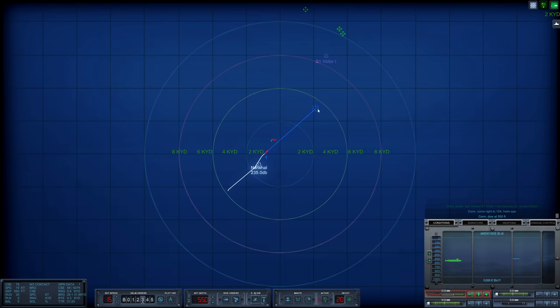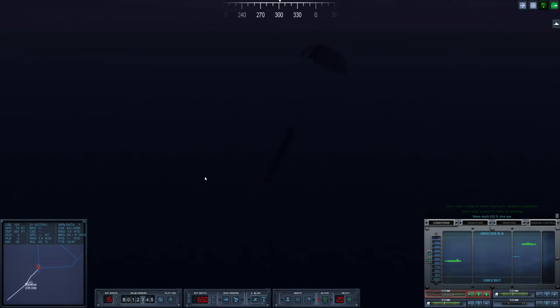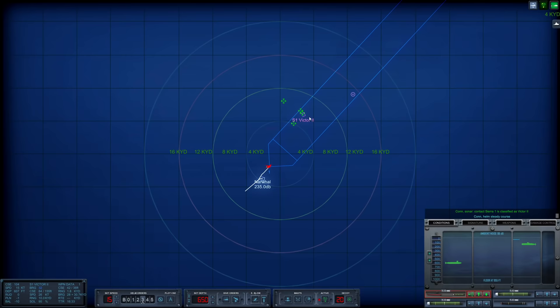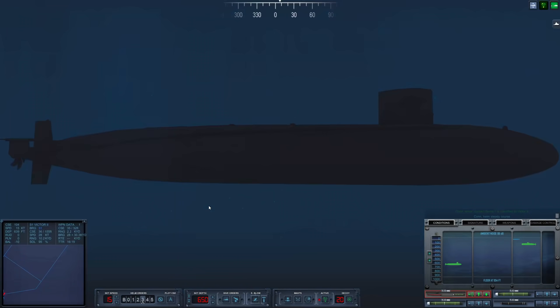Course change, come right 104. Let's activate this torpedo — it's still that Victor 1 that's pinging us. Okay, we've got her. Let's drop down to 650 feet now. We have another torpedo coming our way which we need to be worried about. Yep, here she is dropping down. Hopefully this doesn't splash right on top of us. Similar location to the other fish. Victor 2 — that's what she is. She is turning tail and running, and she is near the surface. Hopefully our torpedo is up here as well. Let's adjust it. Looking good.